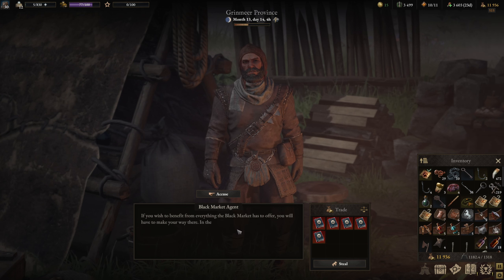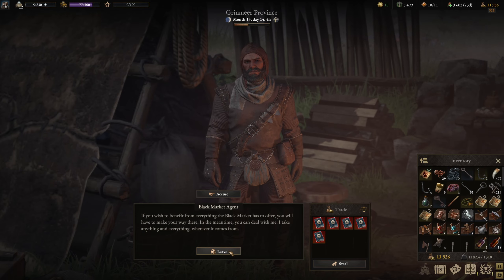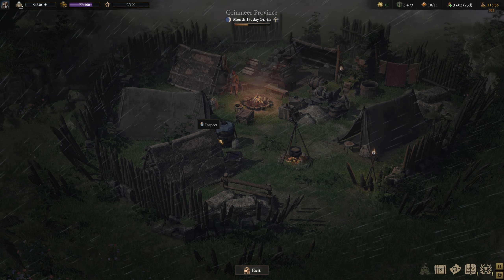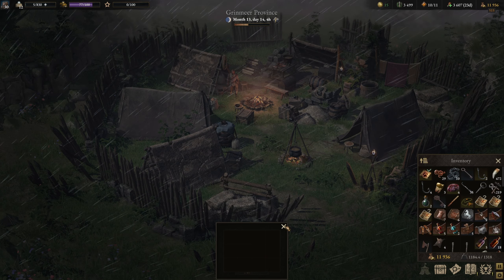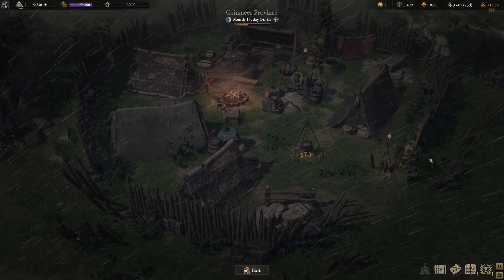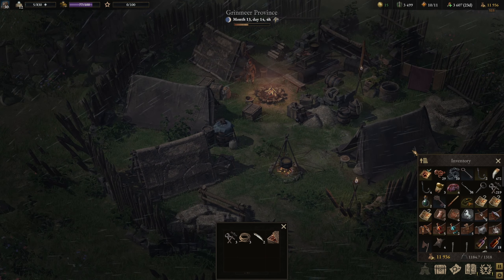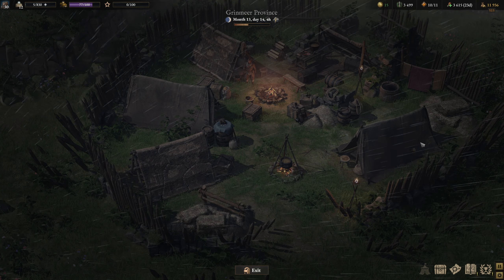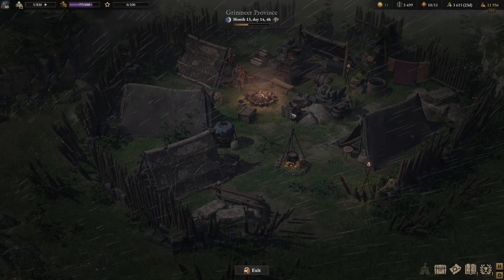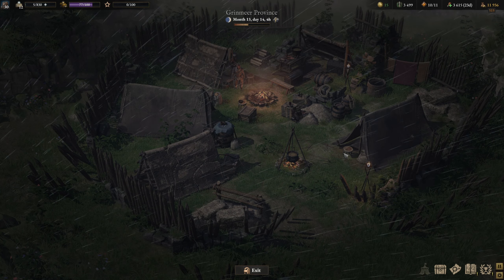At the bandit lair: if you wish to benefit from everything the black market has to offer, you'll have to make your way there. Inspecting the camp — this is the first time I realized you can rotate these items as well. We picked up something new there. You can't rotate it fully 360 but you can rotate it some. But there's nothing that's going to help us.